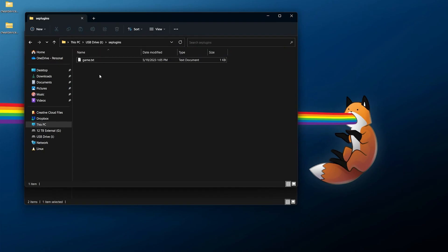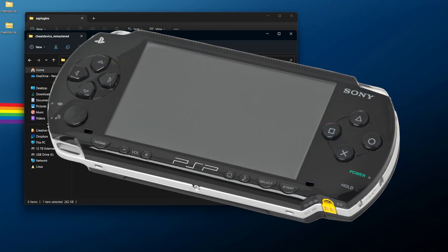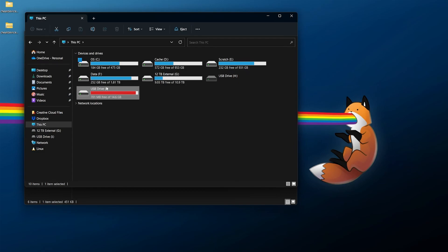Finally, we need the actual plugin file itself. Go over to where you have cheat device remastered extracted, go into the cheat device remastered folder, and grab the PRX file specific to your console. Again, if you have a 1000 model you need the light version; if you have a 2000, 3000, Go, or Street you'll use the standard version. Right click, copy whichever one you're using, and paste it directly next to the game.txt file. Once all of that is done, we have the game.txt edited, we have our plugin copied over, and we have the plugins within the plugins directory. We can now eject the storage from our computer.